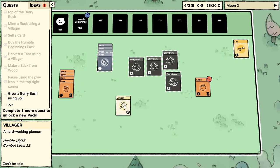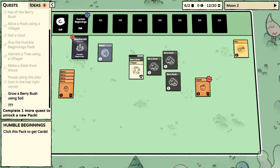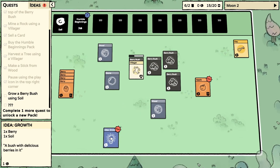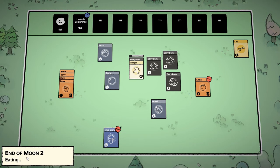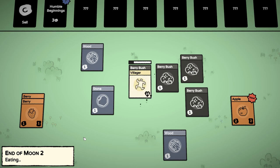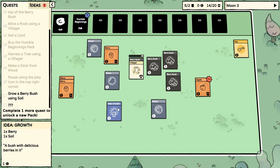Another wood. We'll sell three pieces of wood and then buy another pack. A new idea: Growth — berry and soil. I mean, that is what we're trying to do already. End of moon two, and we're eating — our village was fed. Excellent. Start moon three. We are trying to grow up a berry bush, so if we just put a berry in some soil, that would be great. However, we don't have any soil — that's what we're missing.